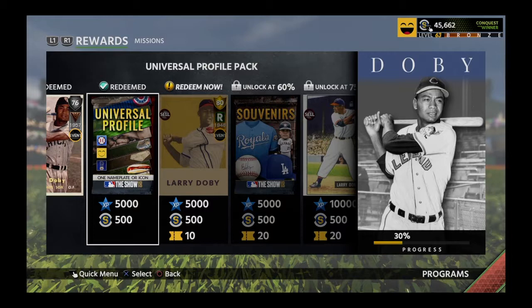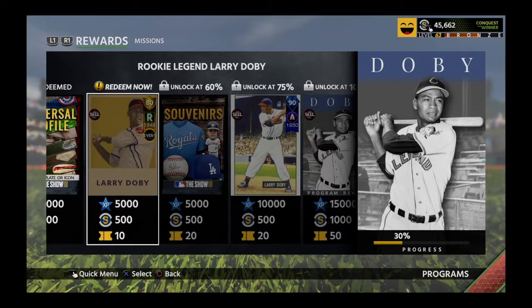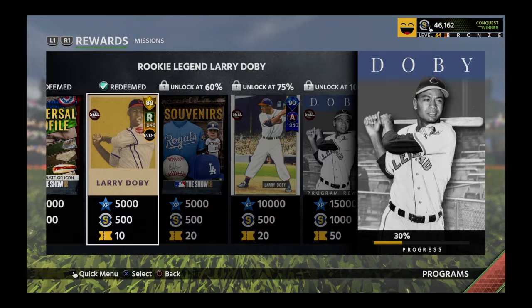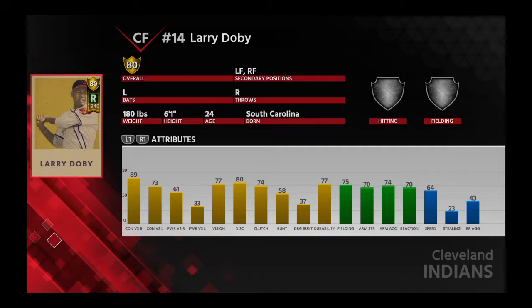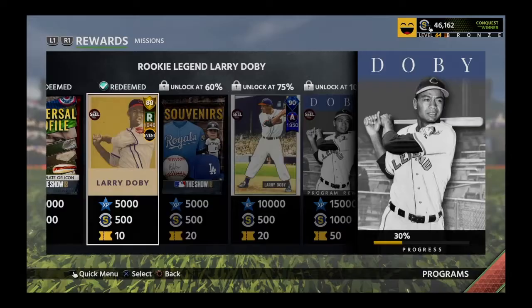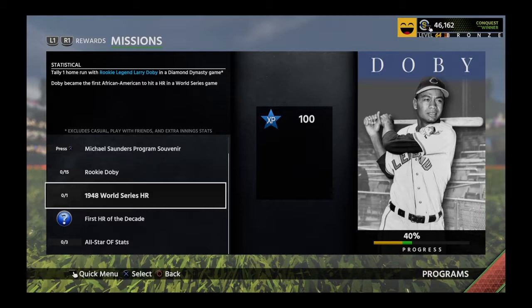Let's redeem the rookie card of Larry Doby — it's a gold card, 5,000 XP, 500 stubs, and 10 tickets. Let's check out his ratings. He's weak against lefties but much stronger against righties: 89 contact, 61 power, good defense, decent speed. He's a center fielder, left fielder, and right fielder — just an outfielder — which makes sense because a big portion of this program involves outfielder stats. We got two missions: rookie Doby 15 hits and one home run.